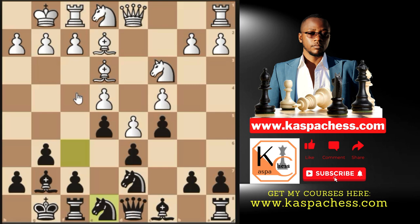After f5, if e takes f5, I like taking with the g-pawn to open the g-file for my king's rook, placing my king on h8. But if white plays f4, remember the concept of KISS — Keep It So Simple. Whenever you see pawn to f4, don't play f5 or any other moves — just chop it. That should stick in your mind.